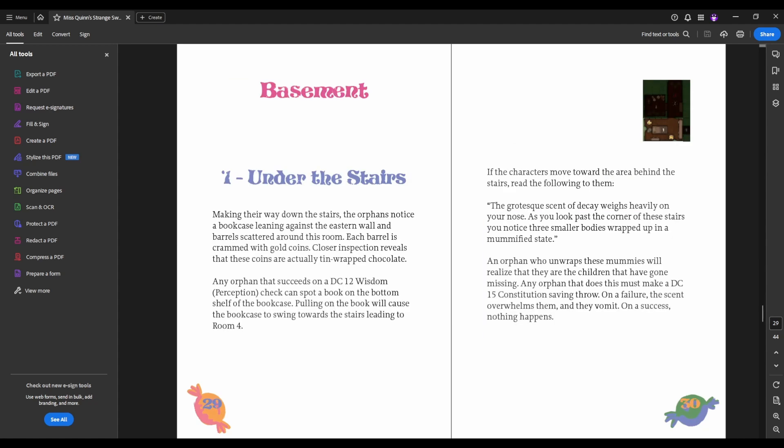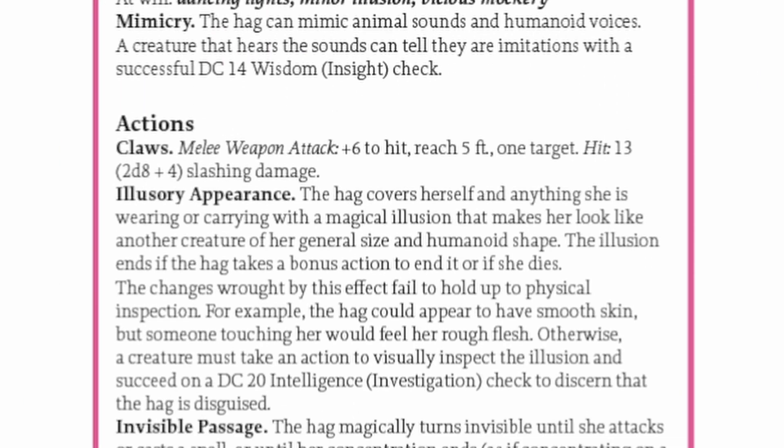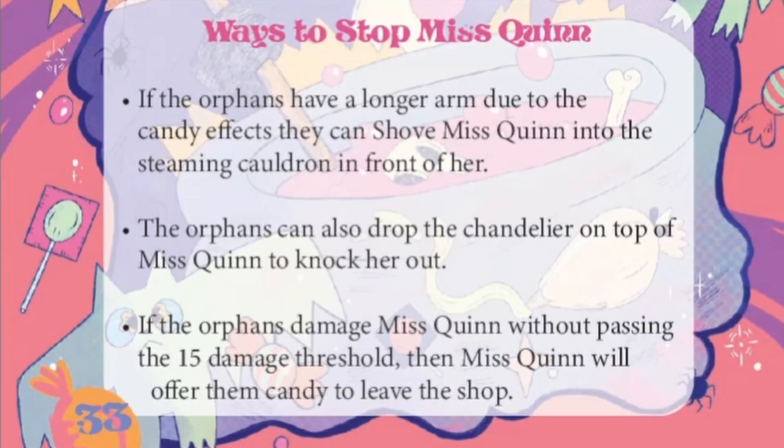If the party then goes downstairs, they are exposed to some nastiness — dead children specifically. And then they can interact with the cauldron where Miss Quinn is cooking up some candy. This is the Miss Quinn stat block. She is basically just a green hag, but she only has 15 hit points so the party can bring her down pretty quickly. There are non-combat ways to deal with Miss Quinn — effectively, ways that you can allow the party to outthink Miss Quinn in a storied way.